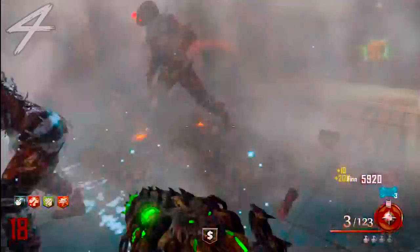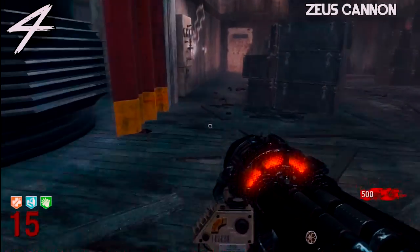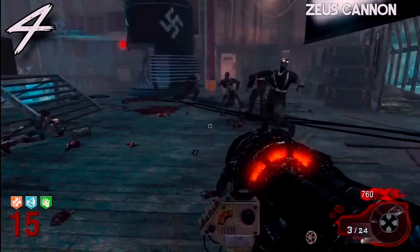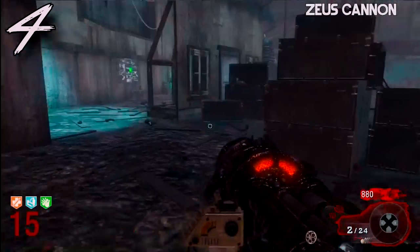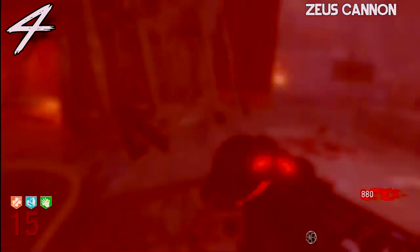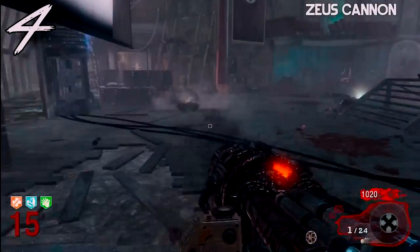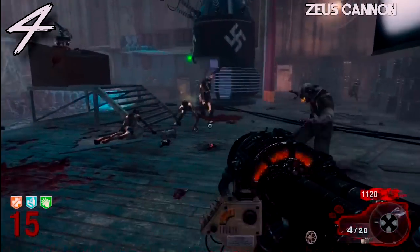Coming in at number four on my list I have the Zeus Cannon, or the Thundergun upgraded to the Zeus Cannon. This is one of those weapons where there isn't really a crazy big difference — definitely not like the Vitraulic Withering — but the reason I had to put it in the number four spot is how important this gun is to getting to high rounds. You see all those crazy high rounds in Black Ops 1 zombies, especially Kino, and everybody is using the Zeus Cannon. Even in Ascension you see people get to around round 160, and none of that would be possible without the Thundergun or the Zeus Cannon.